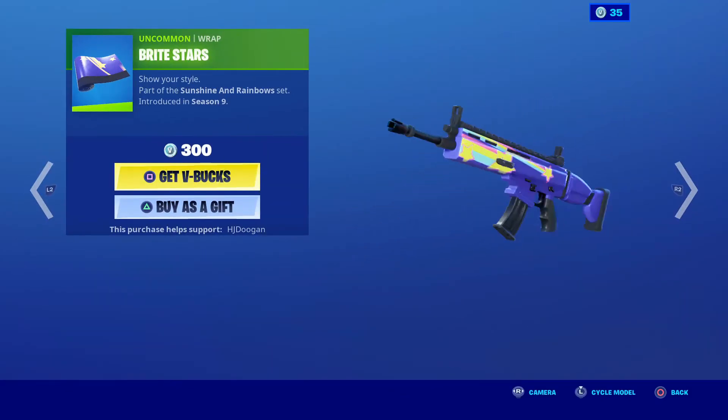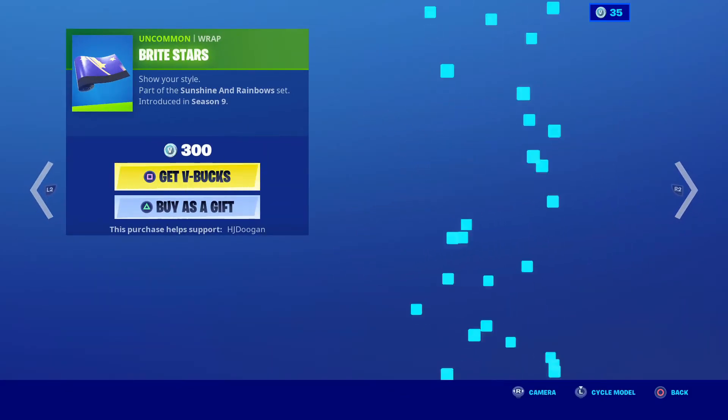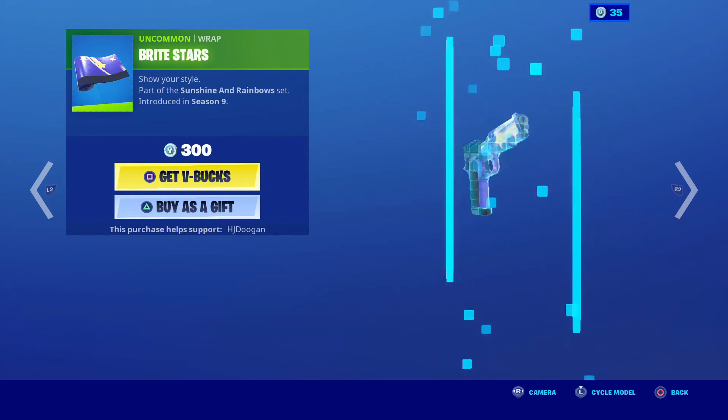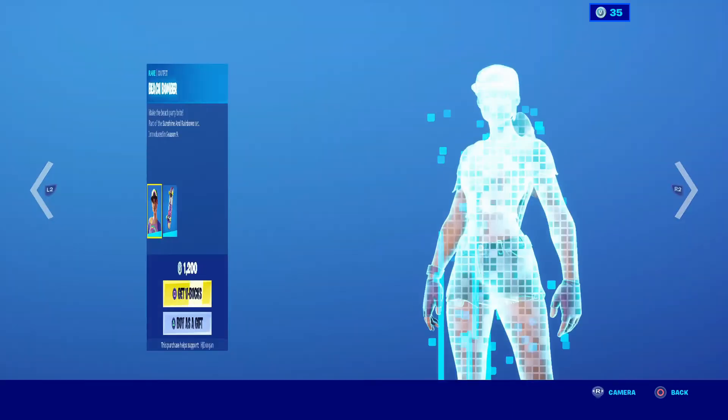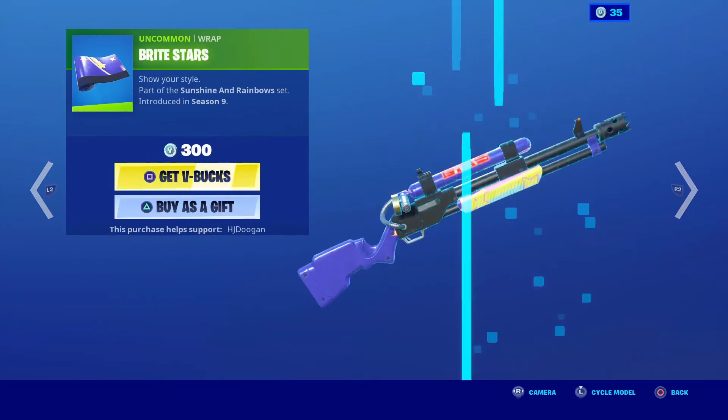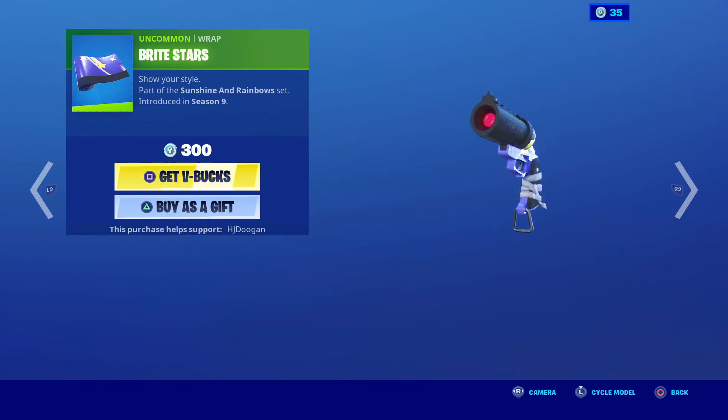So yeah guys, that's it for today's item shop review. Oh, I forgot — these things are still here. Yeah, that's all — Bright Stars and the glider. So yeah guys, I hope you enjoyed this video. Don't forget to like and subscribe. Bye guys!